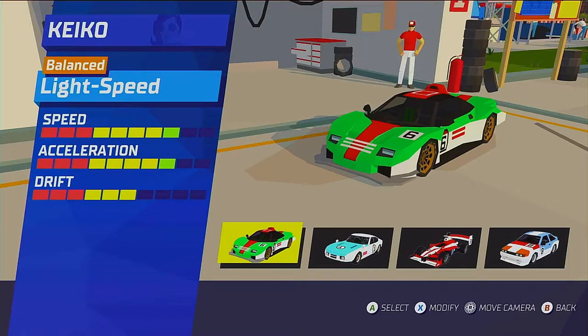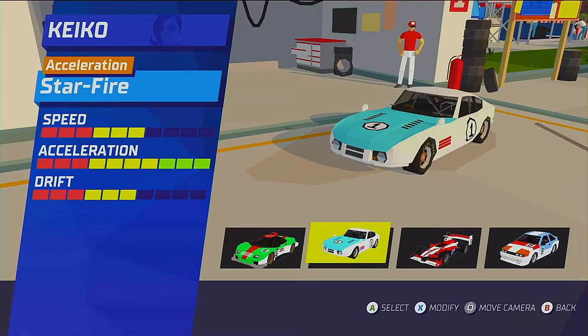Drifts will give you more power boosts, while cars with less drift power will have a higher acceleration to compensate.